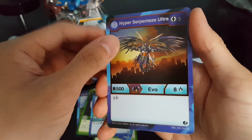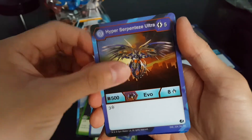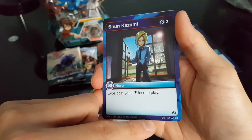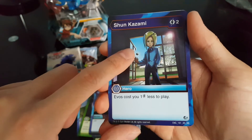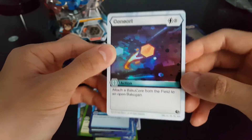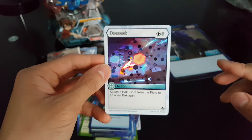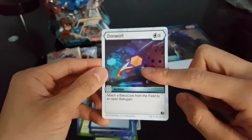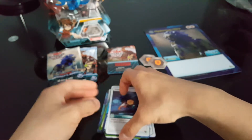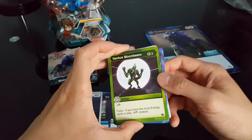Here we have a Hyper Serpentaz Ultra - this is also a rare, but this is a holoed version of it. We actually got a hero card - AR, I don't remember what AR stands for, but hero cards are definitely quite nice here. So, Shunkazami. We also have, lastly, Consort. Consort is also a rare, however this is a hex. Hex is like a special printing - it also comes in an ordinary rare form as well. Hex cards are just a slightly more rare version of the card itself. We'll put these aside as our rares, and these over here are just commons.